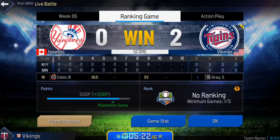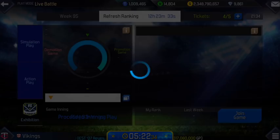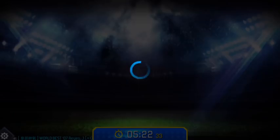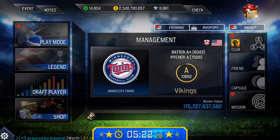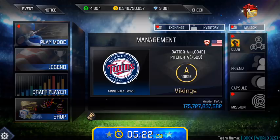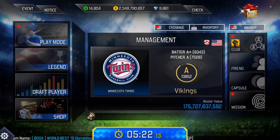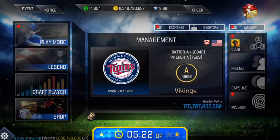If you guys enjoyed this video, leave a like. If you're new around here, subscribe for more MLB Perfect Inning 2018 content. And in the comments let me know what else could I have done to give this AI opponent a chance to actually win, besides literally not trying on offense and defense, letting every base runner get on base, only catching fly ball outs or getting strikeouts on fail pitches. There was like no way to lose this game. That's gonna do it for now guys, thank you so much for watching, and until next time — peace out.